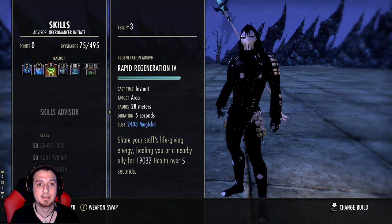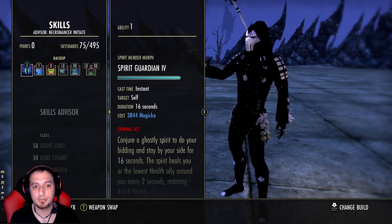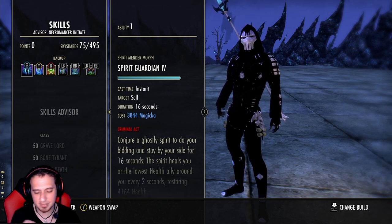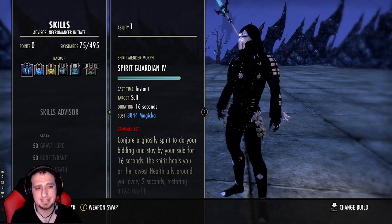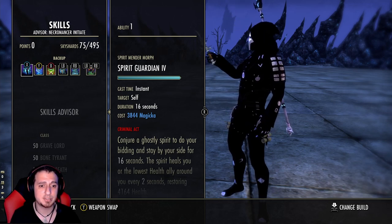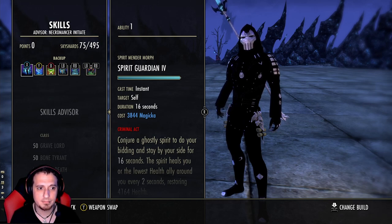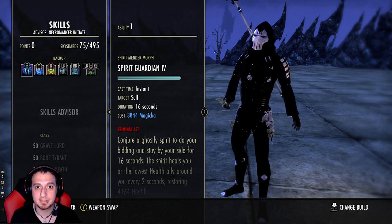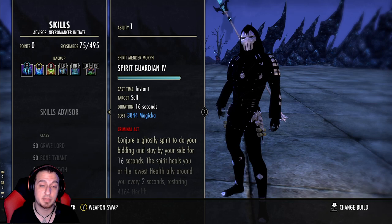I know most Necros out there love the Sword and Board, but you are so tanky you don't really need it. With a Restoration Staff you have a Rapid Regen on the back bar, a pseudo-Rapid Regen on your front bar via Mortal Coil, Spirit Guardian, your Undeath passive, plus all your other mitigation — the healing is through the roof. Once you leave your back bar and go offensive, Rapid Regeneration allows you to stay offensive more often. I actually had this build video completely done and then tried Rapid Regen instead of Sword and Board — and I love it. It's just better in my opinion; you're tanky enough without Sword and Board.